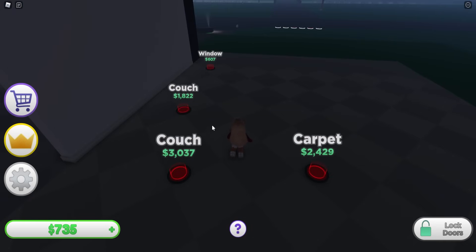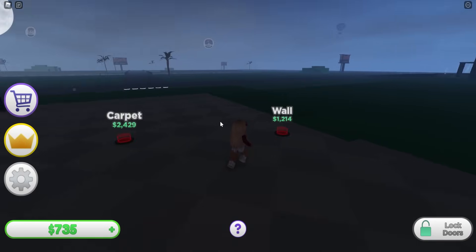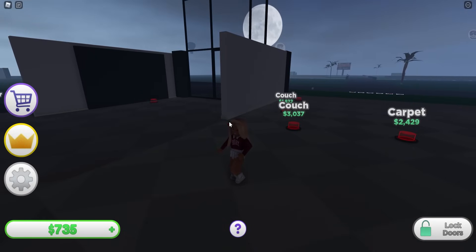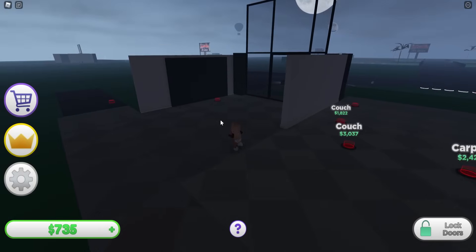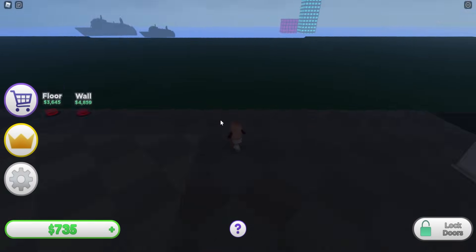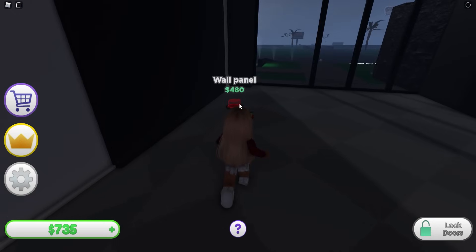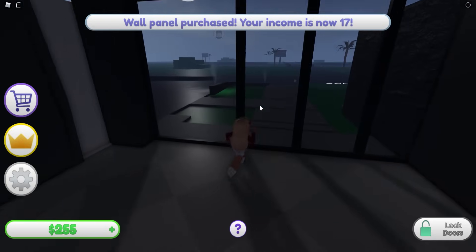Let's get some flooring over here - perfect! Look how much stuff we have now. Now we can start buying furniture - couches, carpets. Though I think I want to focus on the exterior first and then start decorating; get the walls done, get the flooring done, and then decorate. Let's collect some more money and get the wall panel over here. I can get a wall panel now - perfect.